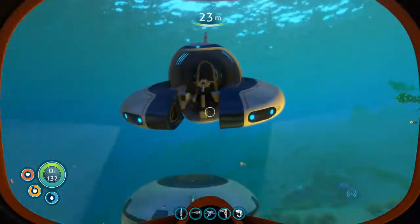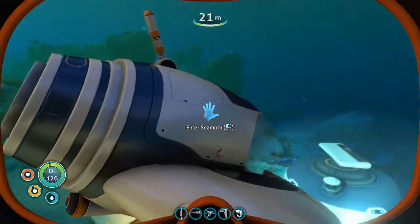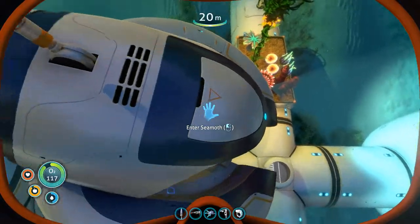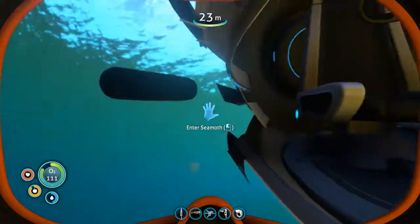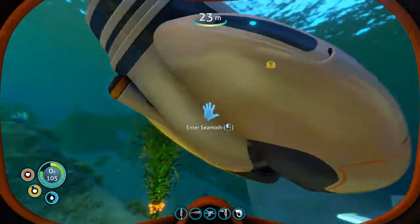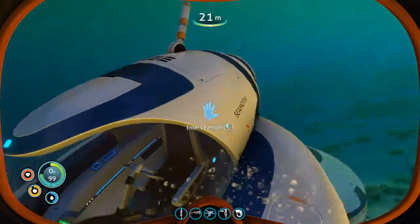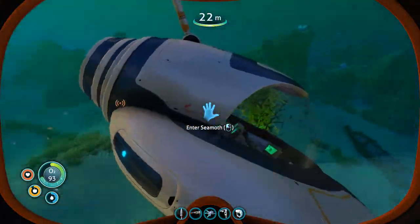Apparently there is a panel on the Seamoth where I can put the upgrades in. I just don't know where it is. I can't see it anywhere. You guys know where it is, please, you know.